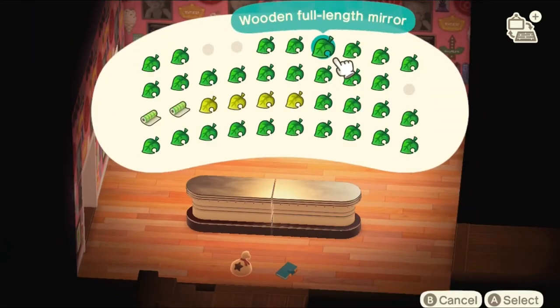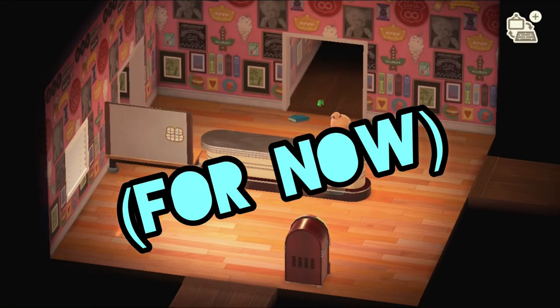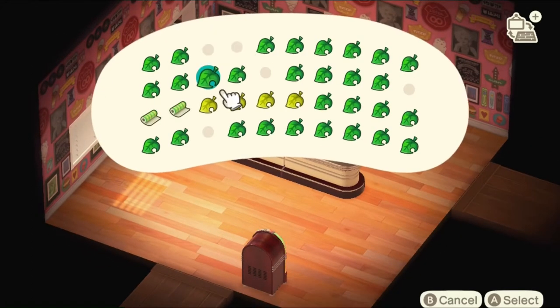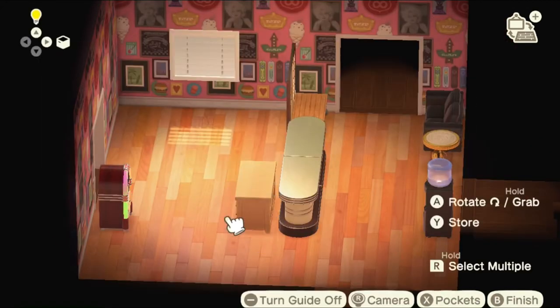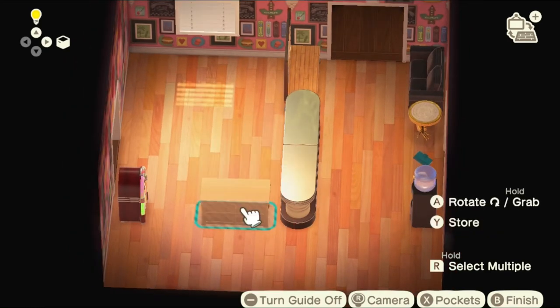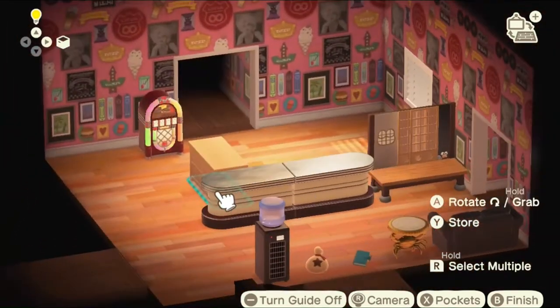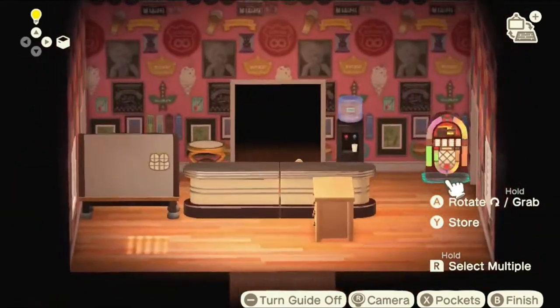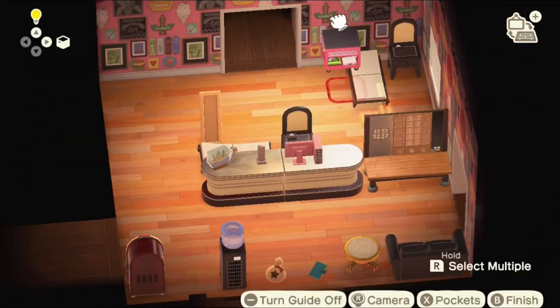I couldn't figure out if I wanted the blue, the pink, or the gray background at first, but I went with pink. I knew I wanted a big front counter, and the beige diner counter is one of my favorite items in the game. The most frustrating thing though is that you can't scoot things right up next to each other — which everyone knows.